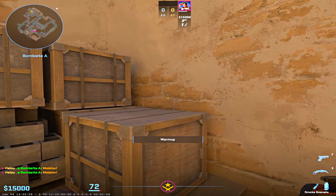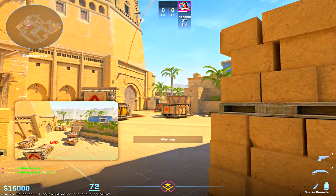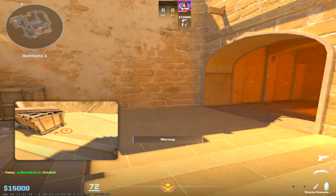Now if you ever smoke A and you want to smoke off CT, you can simply aim at the bottom of this window and left click — it lands perfectly into CT. And if you ever need to cross towards site and you want to smoke this area, you can simply aim at the black spot here and throw. It lands perfectly, covers everything, and you can cross the site.